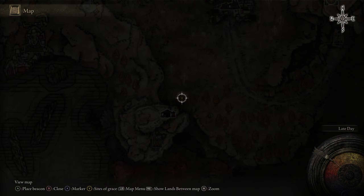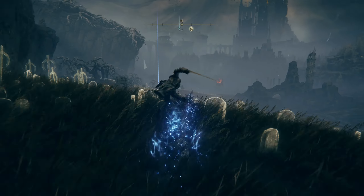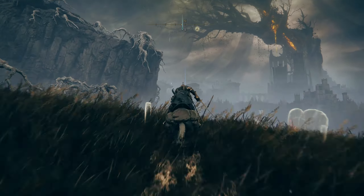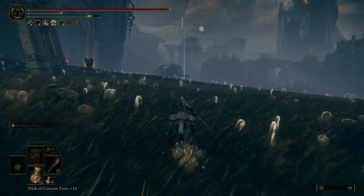Starting off at the Gravesite Plain Site of Grace, you're going to want to head north until reaching this crossroad. Follow my steps on Torrent to make it a lot faster — I do speed this up to make the video shorter so you don't have to sit through me running across the whole map.